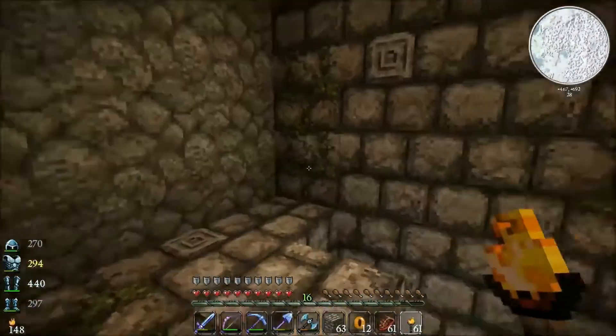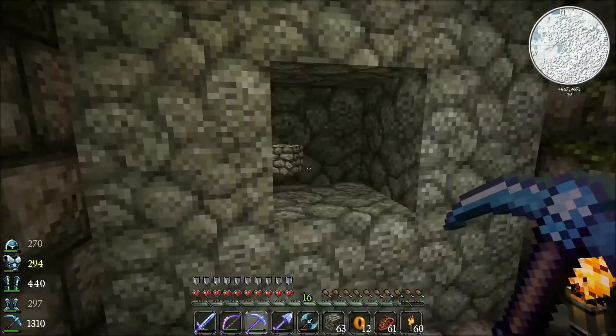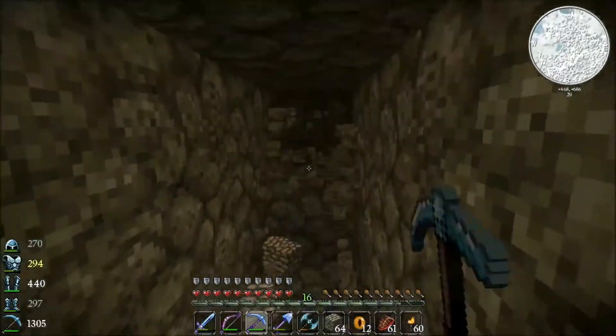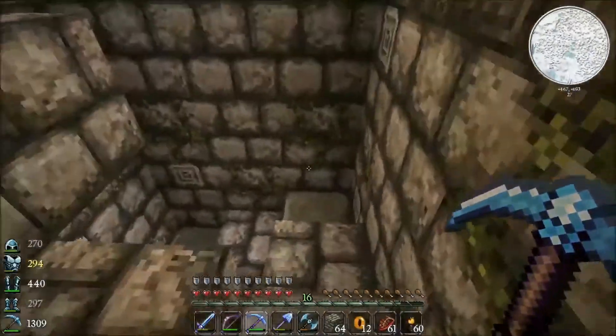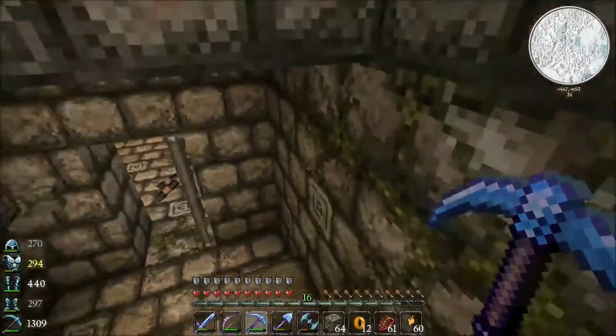What the hell is this? It goes up to just a stone wall - doesn't seem right. We are using torches - yes, good. What? Since when? Why would you have a stairway up to a stone wall? That seems strange. I love all these bricks!